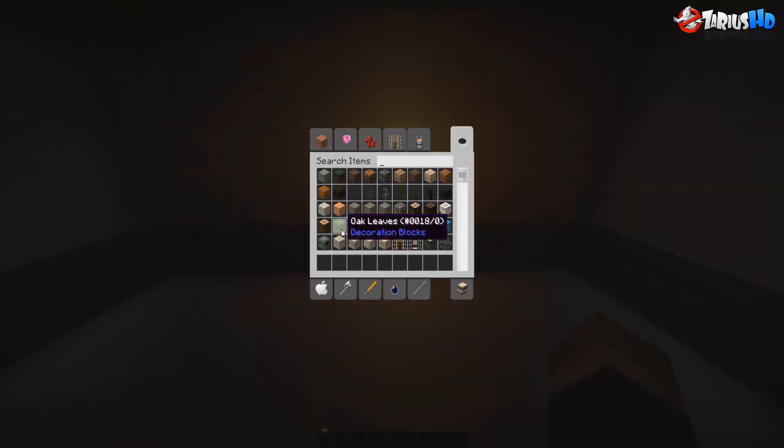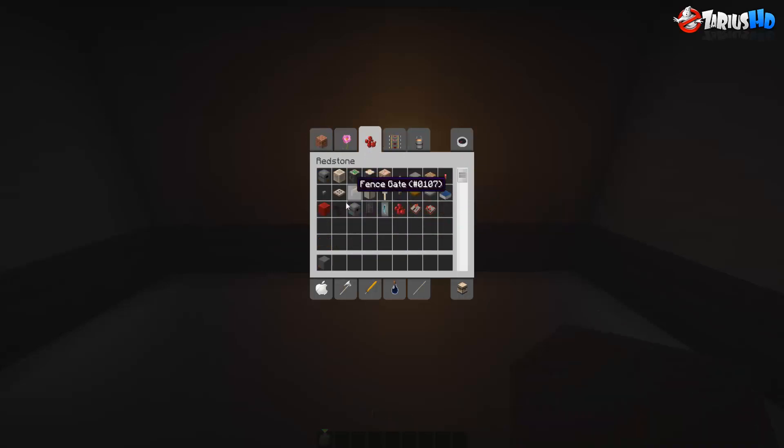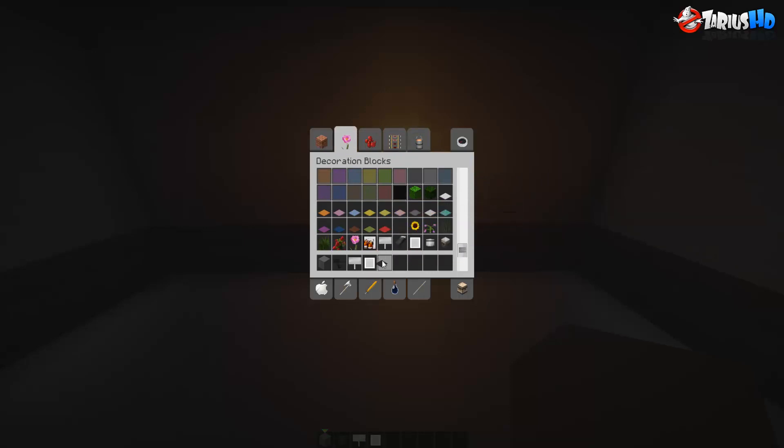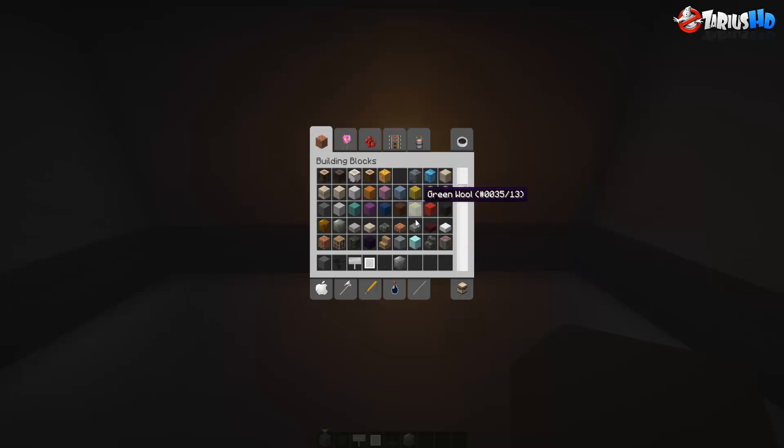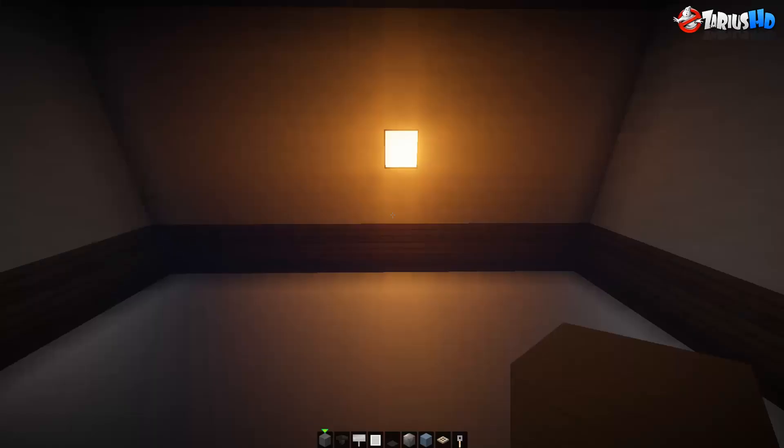So what we're going to use is gray wool. We're also going to use a hopper. I'm going to grab all the utensils and stuff now — a couple of signs, item frames, and I might use black carpet for door handles. I'm also going to grab blocks of iron, a lump of ice, a trap door, and some tripwire hooks to get started.